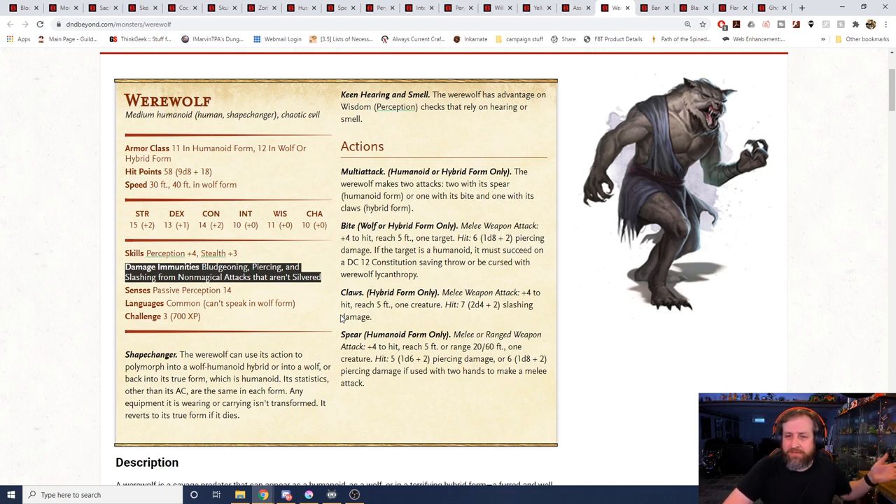Contrary to what people may believe, they're not vulnerable to silver damage — it doesn't deal double damage to them, it just does regular damage. So a silver weapon is just going to hit this thing normally, not any extra damage. It's got the ability to change forms so it can move a little faster in wolf form. When in werewolf form it can make two weapon attacks or a bite and a claw attack. The claws do 2d4 plus 2 slashing damage, and its bite does d8 plus 2 piercing damage plus potentially infecting you with lycanthropy. All that for a challenge rating 3 monster.